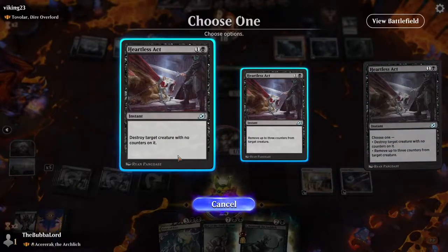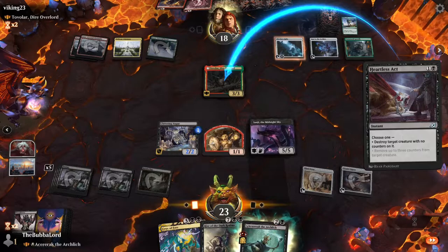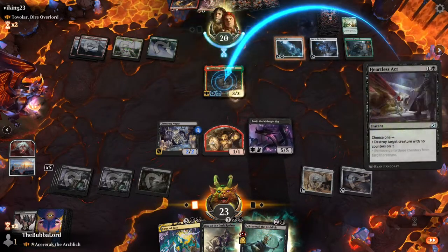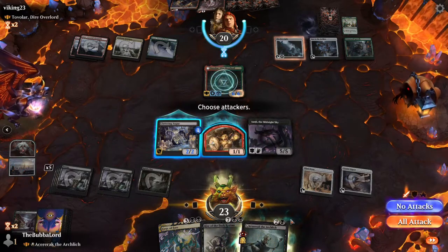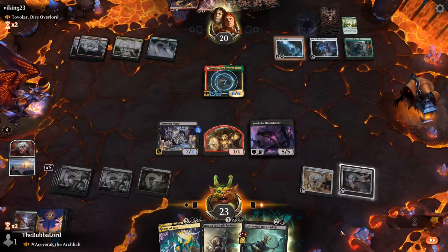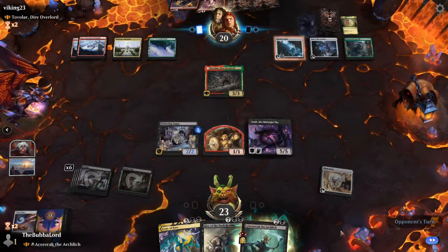Now we'll play Gen.G and keep a Heartless Act. Let's go ahead and try to destroy their creature. They might have a protection spell like Snakeskin Veil or Tamiyo's Safekeeping, but if it goes through, great. So that's fine. We can also board wipe and get into Rise of the Dark Realms. Closet Grip is fine — we still have plenty of mana, though we can't Rise of the Dark Realms yet.